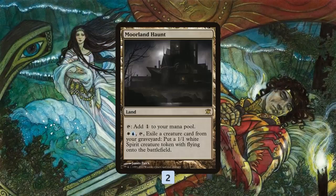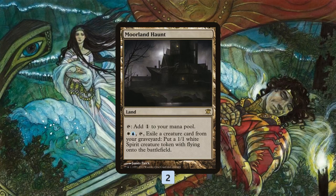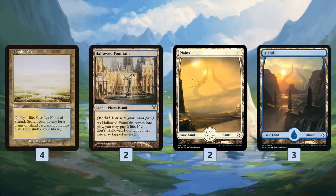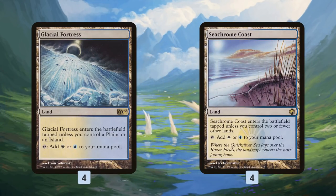Path to Exile gives us a bit of removal. As for the mana base, the most interesting land is Moorland Haunt, which gives us a way to reuse our spirits and make more spirits as our spirits are killed. So if our opponent manages to Fatal Push or even Wrath our board, for only two mana plus tapping Moorland Haunt, we just keep making more spirits — and remember, they are triggering our Mausoleum Wanderer, they're benefiting from our lords, so they're more than just random 1/1s with flying. Otherwise, a bunch of dual lands, also some basic lands, some backup duals in Glacial Fortress and Seachrome Coast.